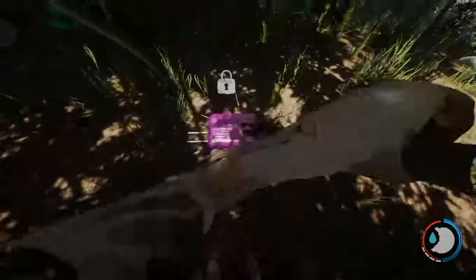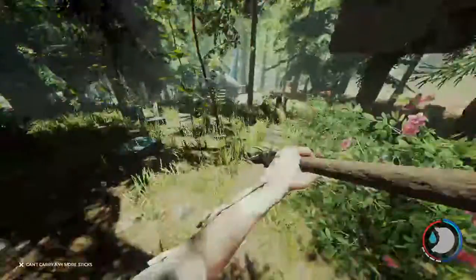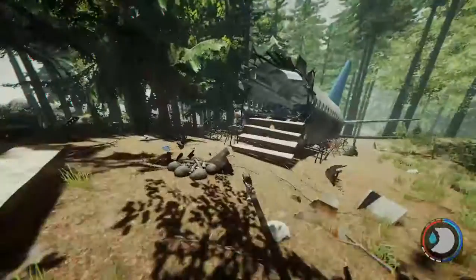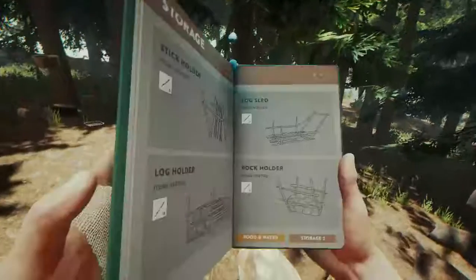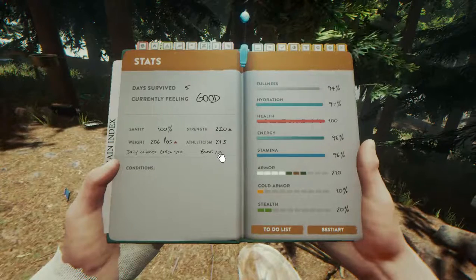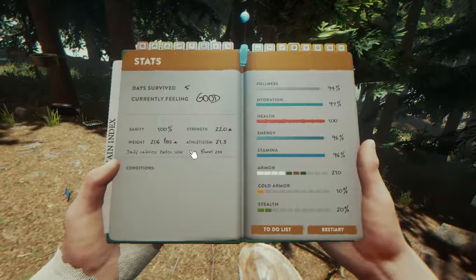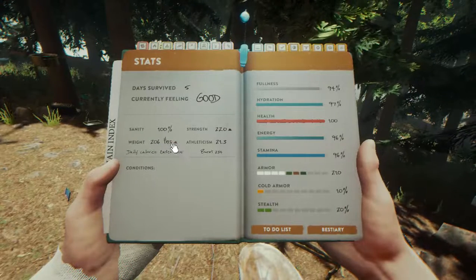Haven't opened these yet — more tape. Just checking my items here to see what I've got. Check the book to see how many calories we've used. 234 — so swinging that spear isn't that bad. I've eaten 1200 calories today. That's about normal, I would think, in a survival situation. I gained a pound since I crashed — it's crazy.